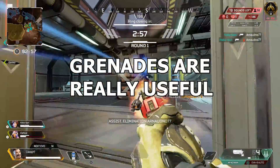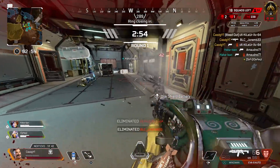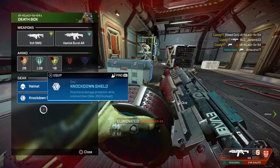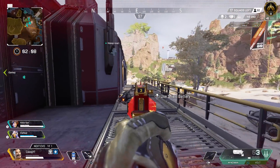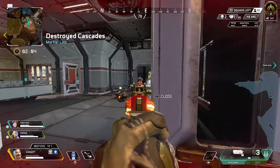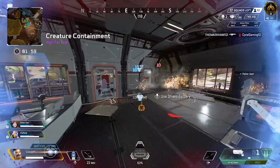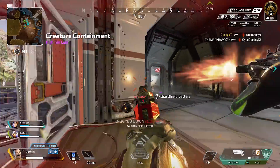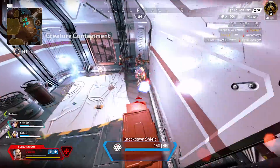Number 1 is that grenades are actually useful with this character. Personally, I've never really picked up grenades before I started using Fuse. First of all, you can stack 2 — well, back in the day you could stack 2, but now you can only stack 1 unless you're Fuse. And I like his passive that you can shoot it further and faster. That's one of his best things — grenades are actually kind of useful.